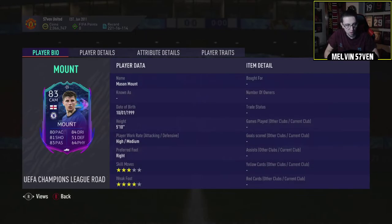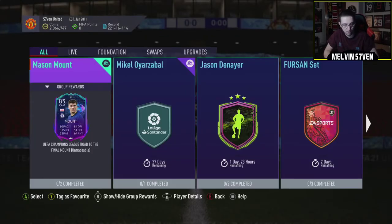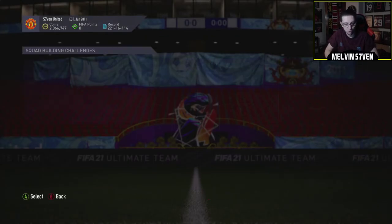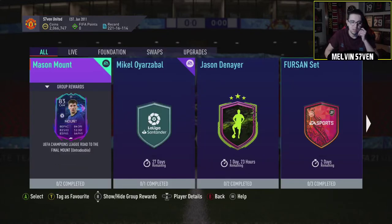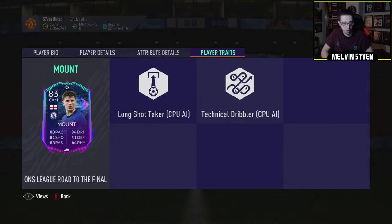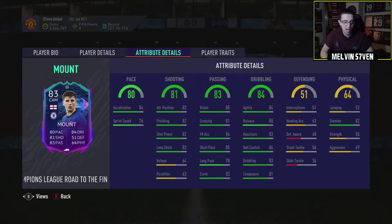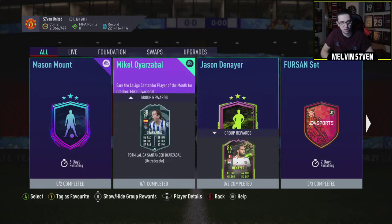So Mason Mount, let's have a look: 80 pace, 84 dribbling, 81 shooting, 83 passing, 3-star skills, 4-star weak foot, high/medium work rates. Not too bad. It does look as though Chelsea will qualify, so he should go to an 85 quite easily. It's only two segments - an 83 and an 85. He should go up to at least an 85, because that's the way these Road to the Finals work. Obviously every round the team progresses, they go up. He's got Long Shot Taker and Technical Dribbler. Not a bad little card if you're running an English or a Premier League team.